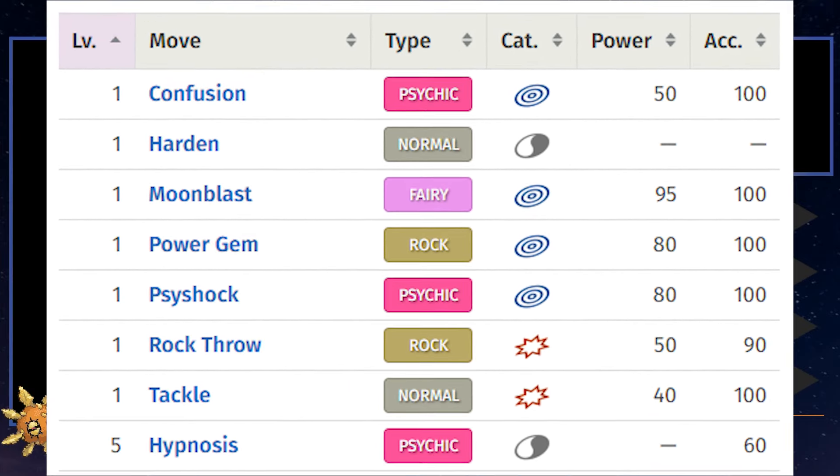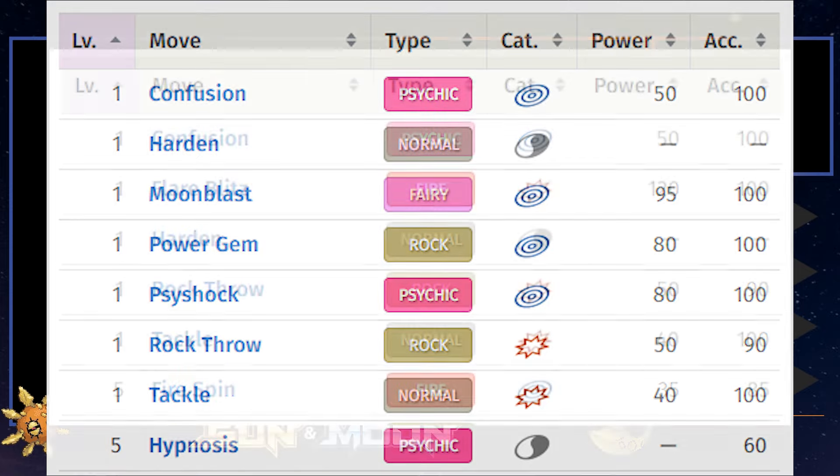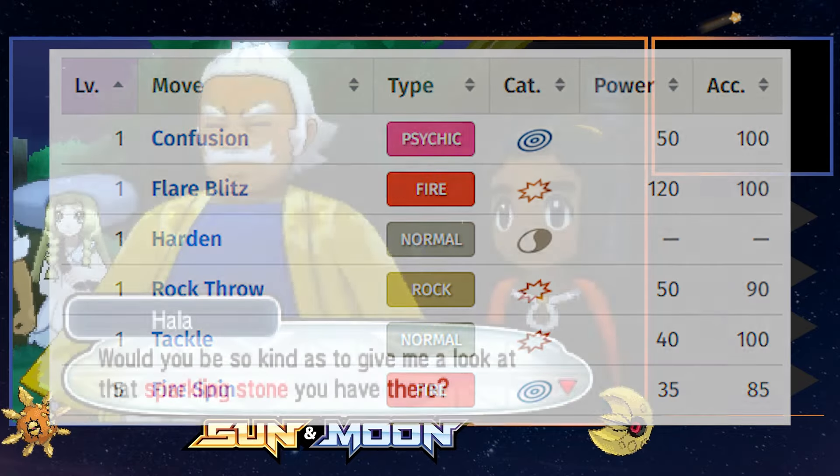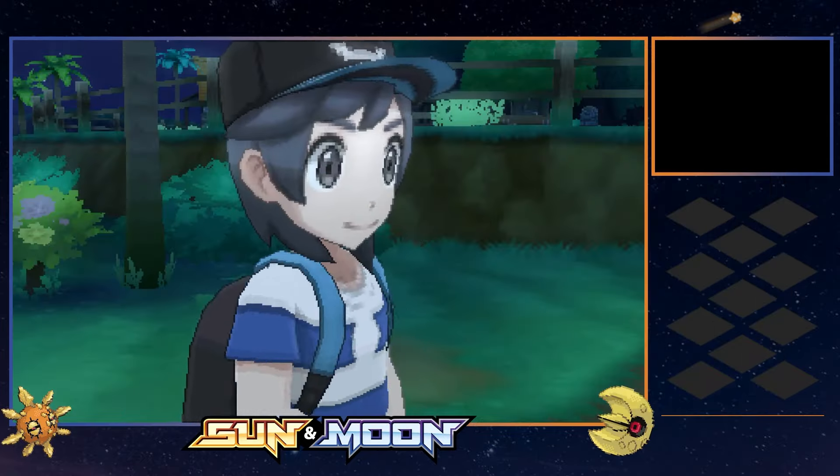While I do acknowledge that options such as Moonblast, Psyshock, or Flare Blitz are typically intended to be taught by a move tutor, they're technically level 1 moves and legal for this challenge. And while they may be extremely overpowered early on, we will definitely need these moves further into the game. Gen 7 is no slouch.